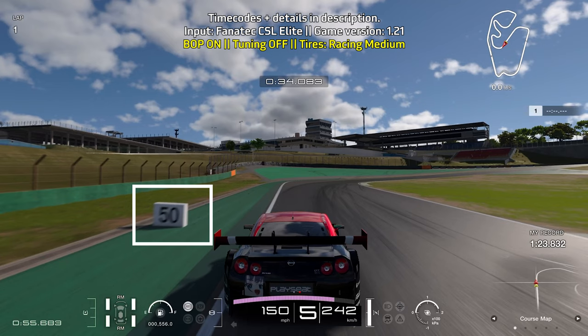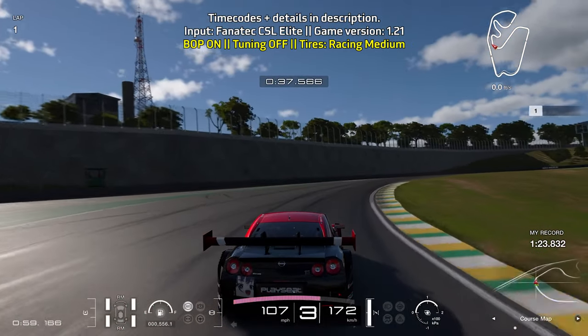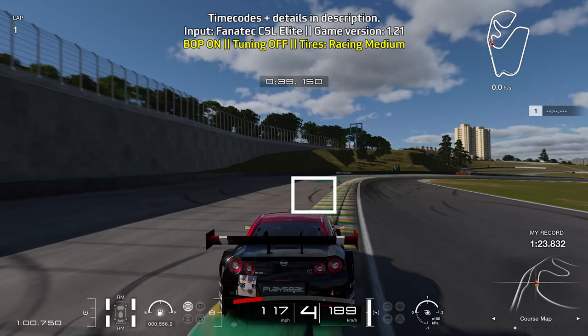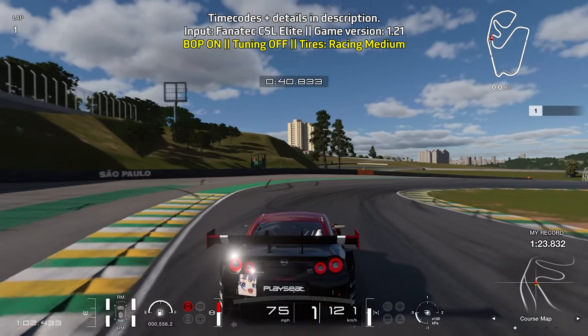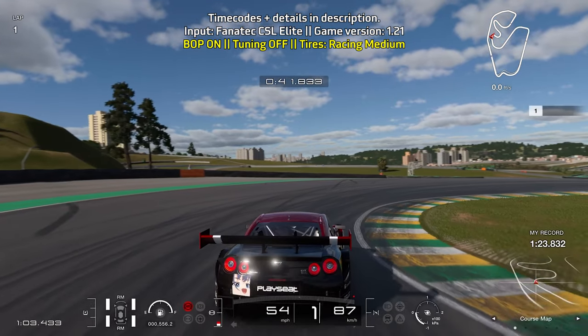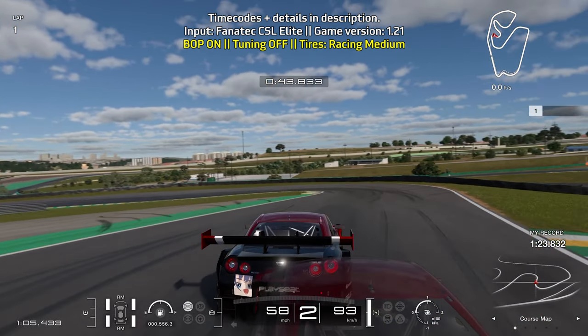A little bit of trail braking as you reach the 50 meter board and start to turn in, just trying to maintain as much speed as possible. Start getting on the throttle halfway through. Then look for this very specific tire mark — that's your braking point. Brake as it starts. You can see I brake just a little too late here. You can also take advantage of the curb on the right — you can actually see my ghost taking advantage of it.